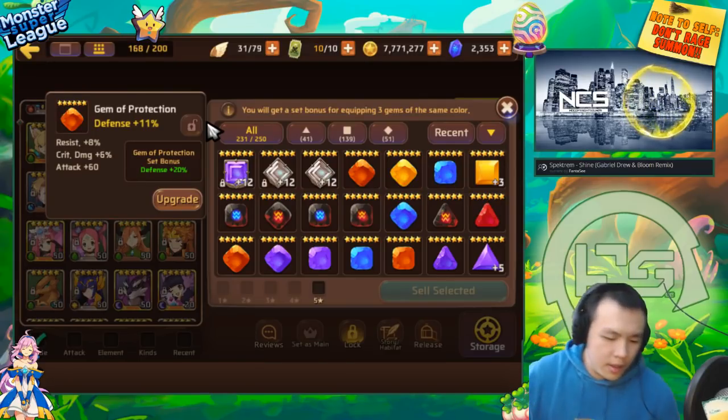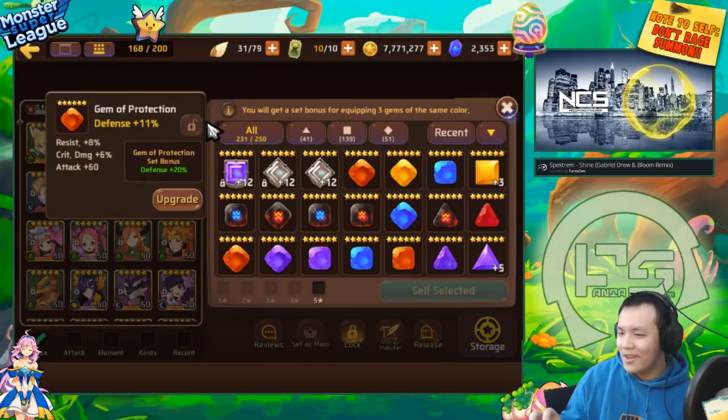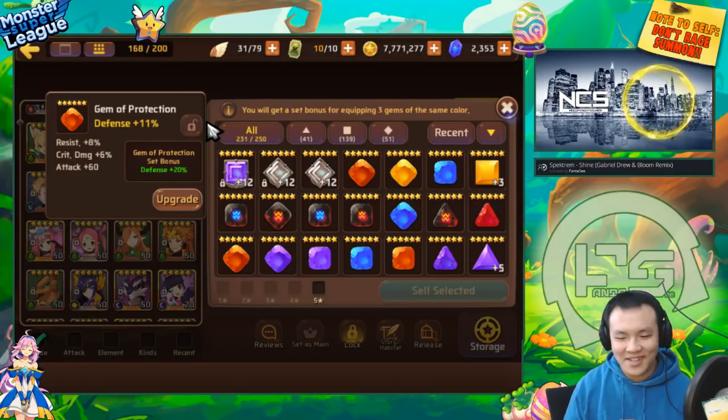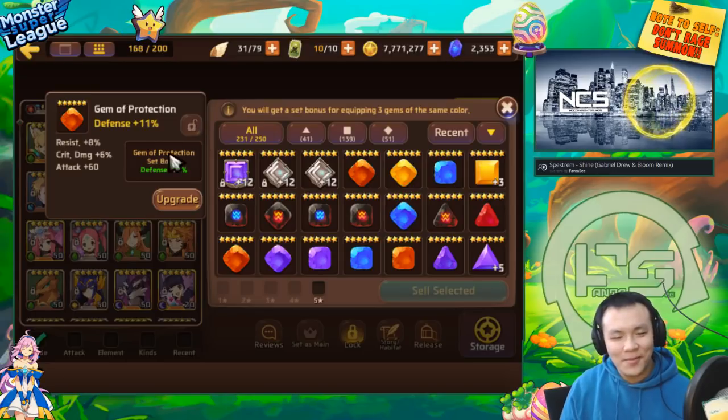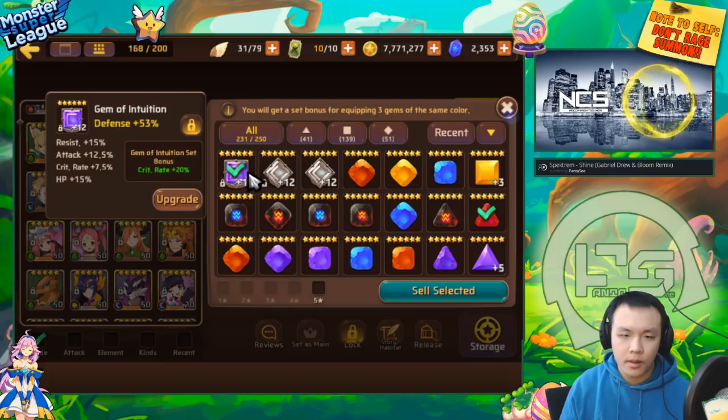Oh, my leg just went numb. I'm gonna sit to one side. I don't know why it always happens - when I'm recording a video I'm really focused, talking and thinking, and my legs don't move at all so they just instantly go numb. So for protection gems, conviction gems, and life gems, the requirement is a little bit lower than intuition.